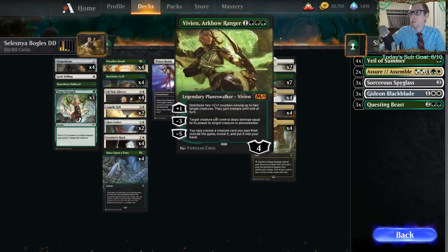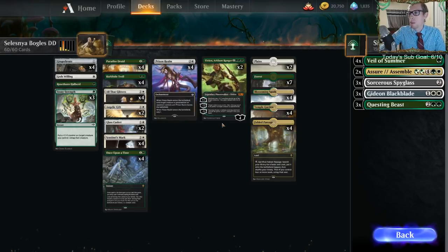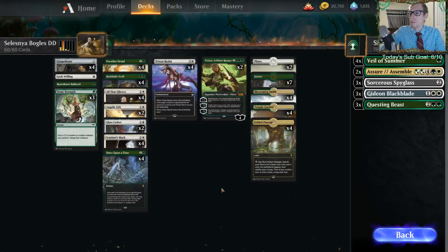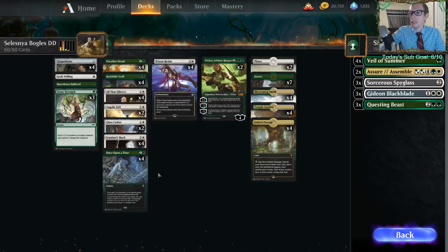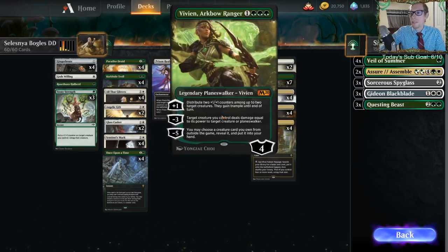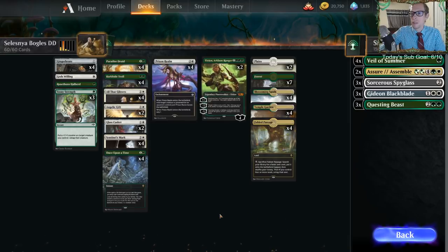We also have a couple of Vivians, which can give creatures plus one plus one counters - good for Barkhide Troll - and also gives them trample, which is really important. Since we only have 12 threats, we need to find them, so we have four Once Upon a Times. If we can't find creatures, we can also minus five Vivian and grab a big creature from the sideboard like Questing Beast.